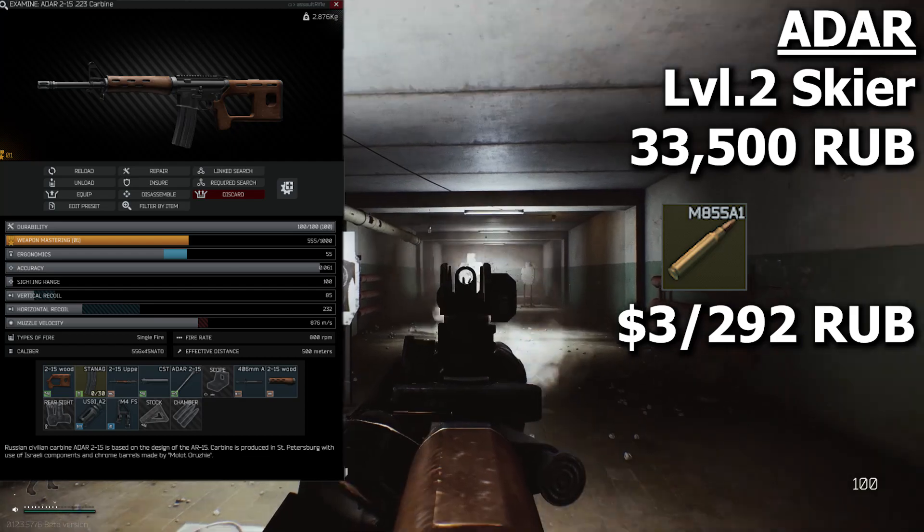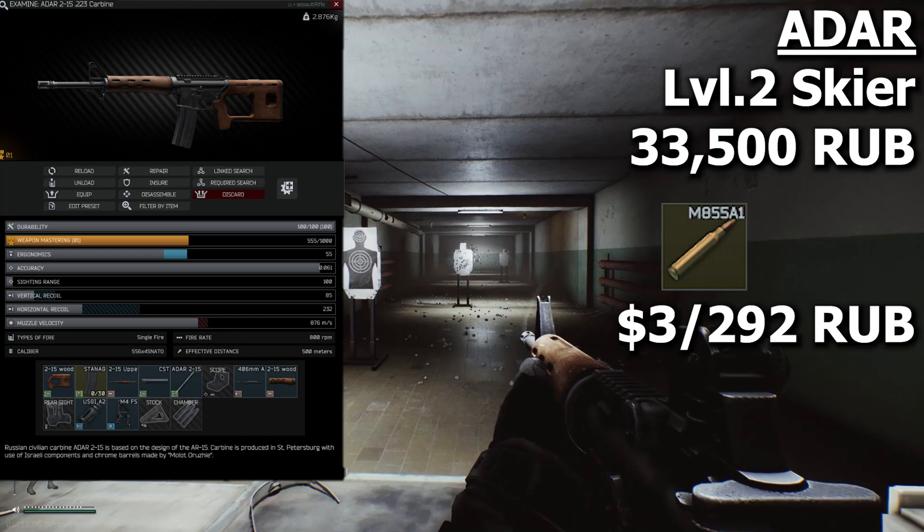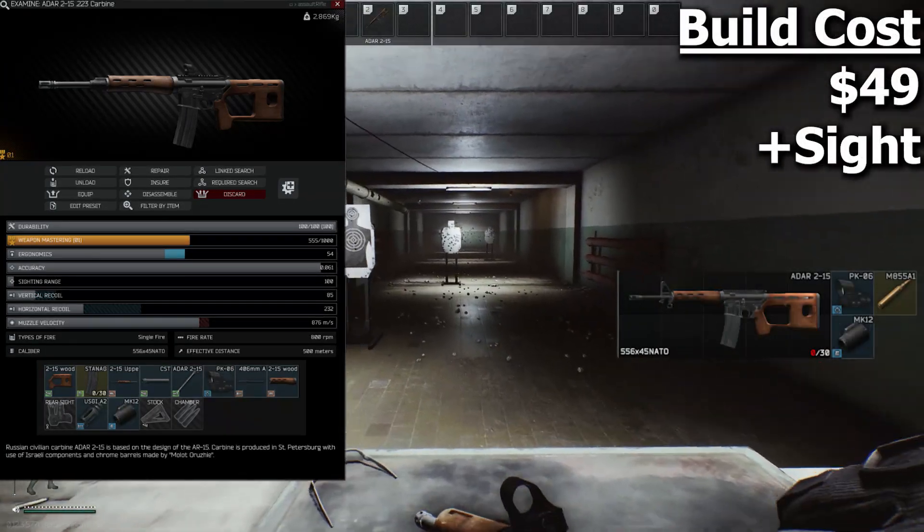The 8R is PVP ready as is, the only thing it really needs is better ammo. But if you want, you can replace the front sight gas block with a low profile gas block and add a good sight to it.